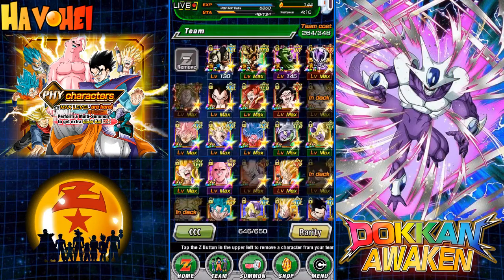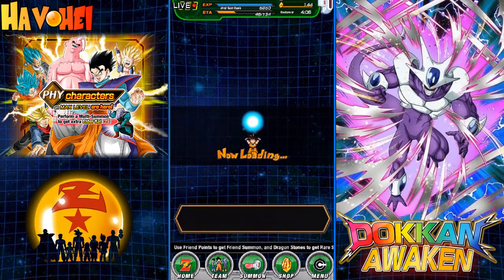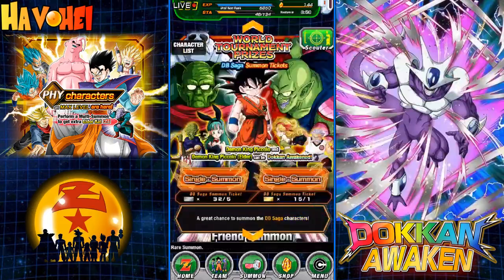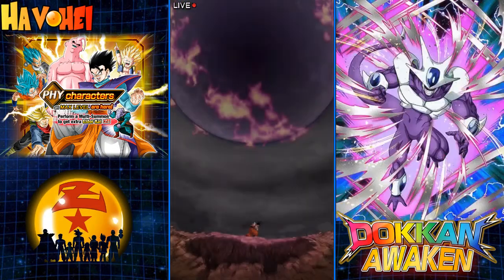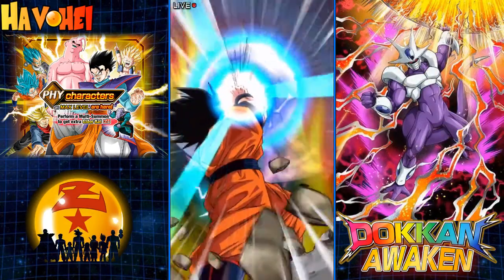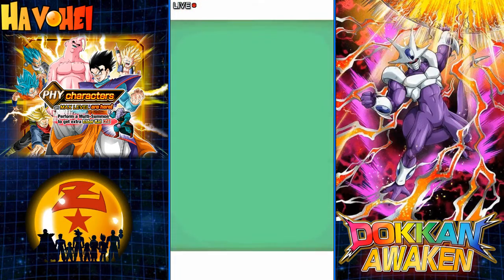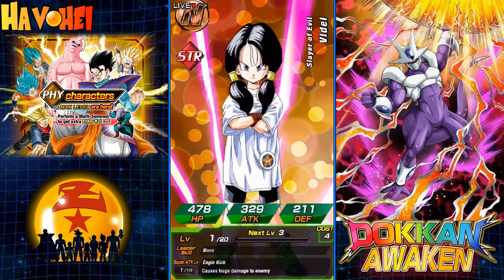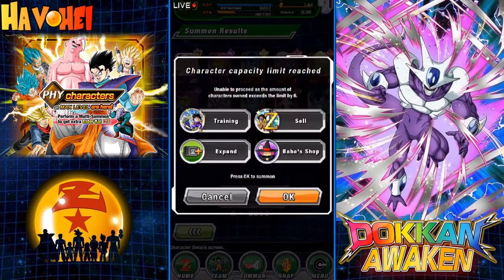But we gotta Dokkan Awaken this guy first. I didn't even prepare for this properly, so let me go do a friend summon real quick. I can't wait for the new training system, because playing on JP, training is so easy. On global you still gotta do a friend summon and get a character and feed him in. It's kind of a pain still. I have so many friend summon points - I don't even know how many points I have.